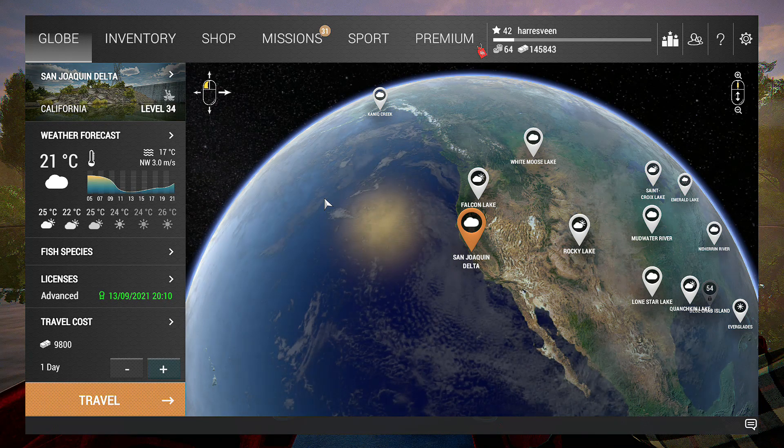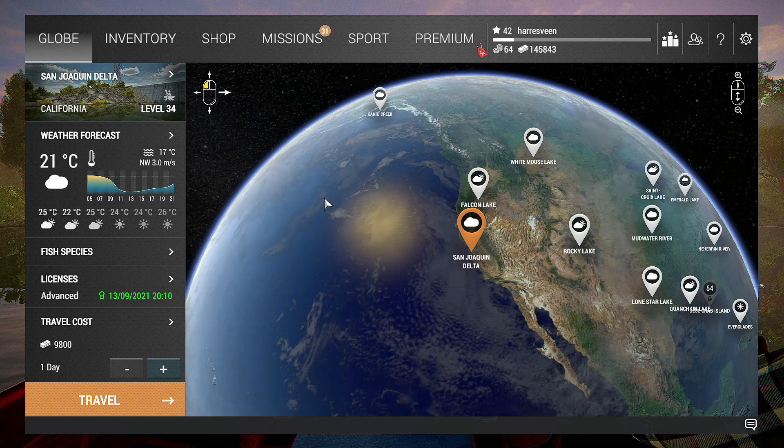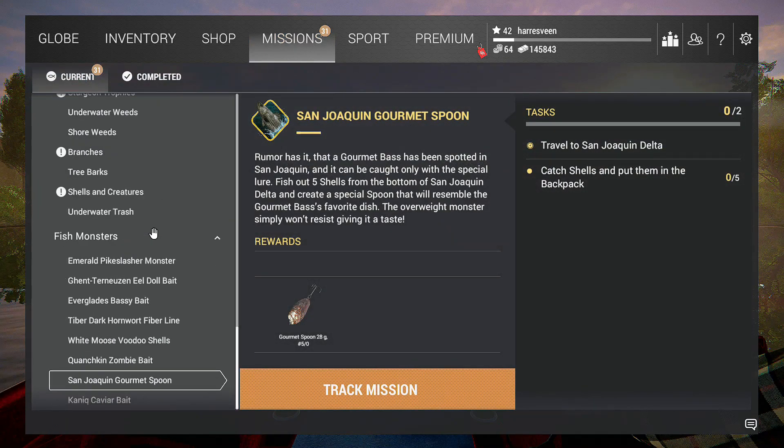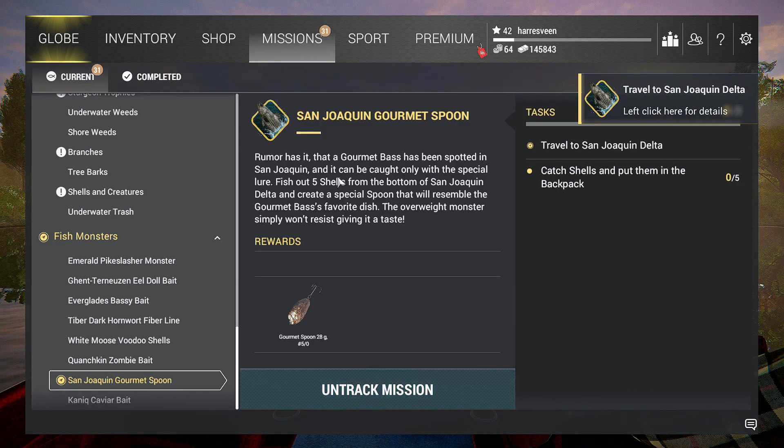In this video we will try to catch the San Joaquin Delta monster. Let's go and track the mission — it's called San Jaquin Gourmet Spoon. So we need to travel to San Jaquin, catch shells and put them in the backpack so we can craft ourselves a Gourmet Spoon 28 grams, Fog 5-0. Let's track the mission.